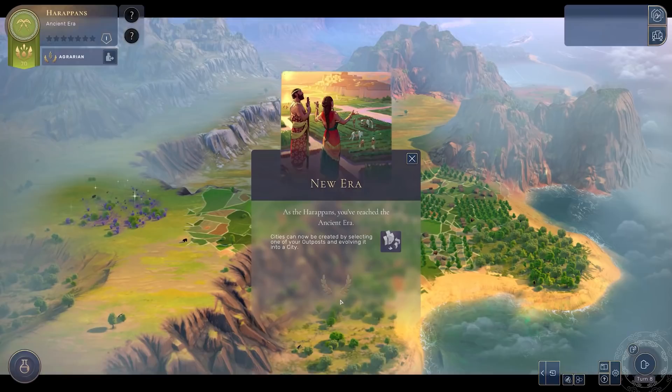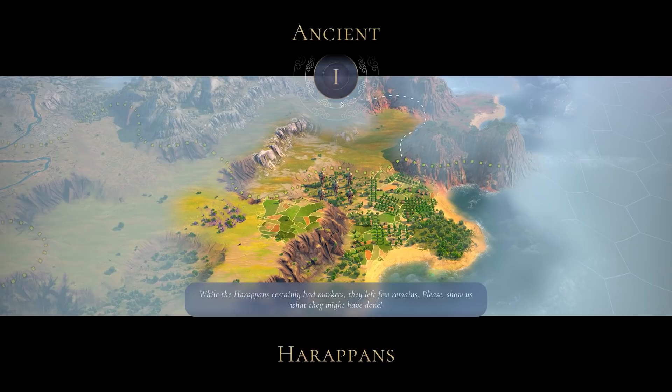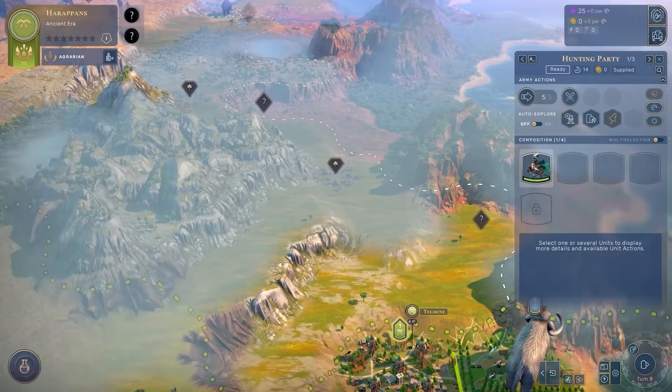I'll click adopt and confirm, and now the game will launch me into the next era - moving into era number one, the ancient era. Let's continue where we left off. I had slapped down that outpost just to demonstrate it, but actually we've got a lot more we can do. Before I end this video, there are a few more things I'd like to discuss.